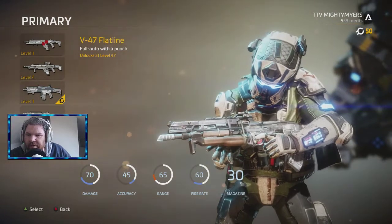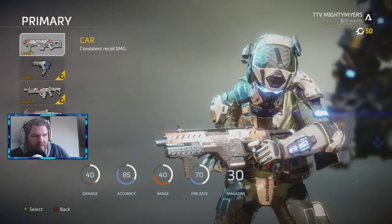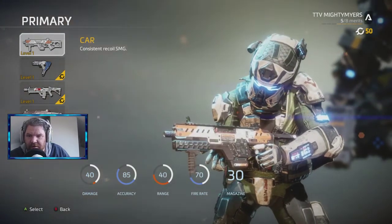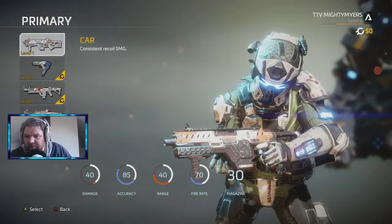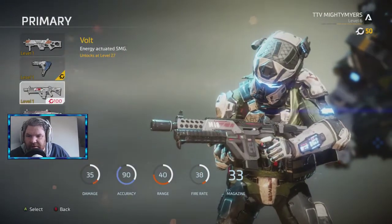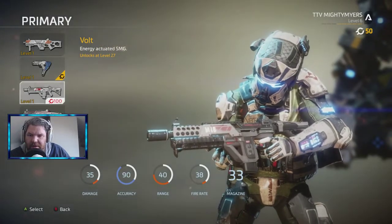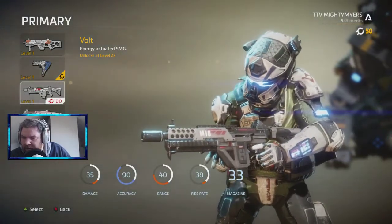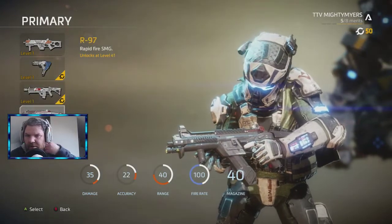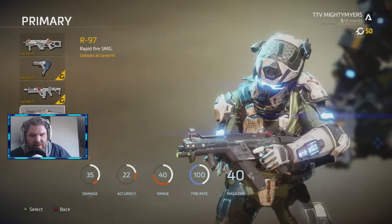The Flatline, we've already got. For submachine guns, we haven't got the CAR, which looks like a good gun. The Alternator, we've got that. The Volt, we haven't got that — that's an Energy SMG. The R97, I think, is the R99 — it looks the same.